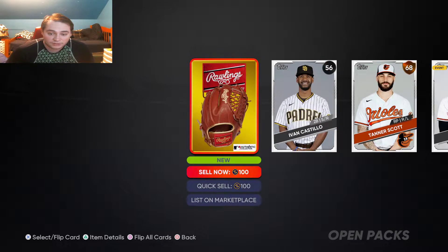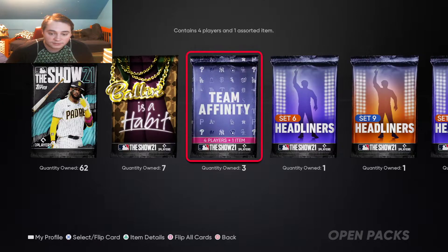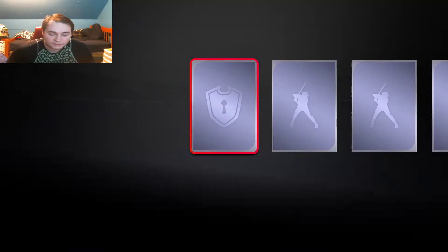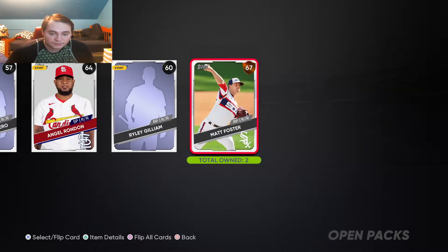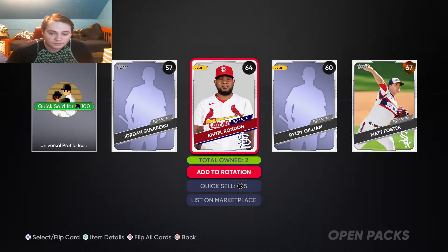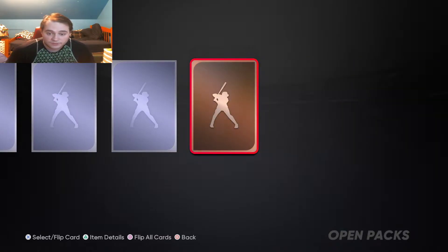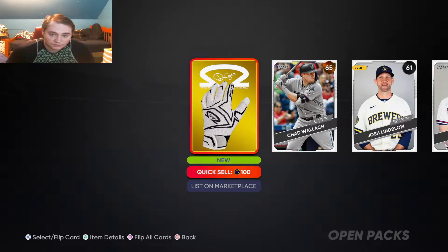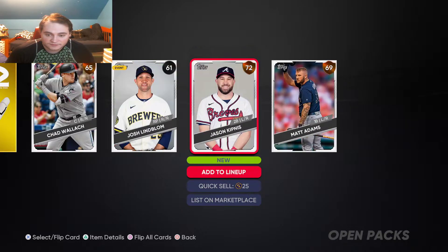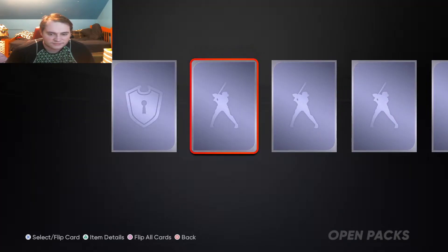We've got a gold equipment here — it's a new one, that's always nice. Another gold equipment. Those are some nice batting gloves. I think that entire pack was free agents.